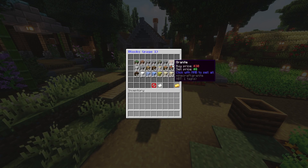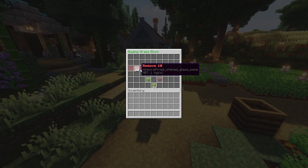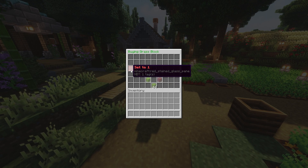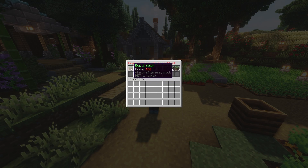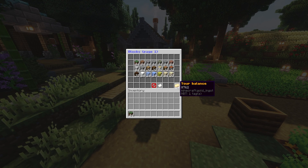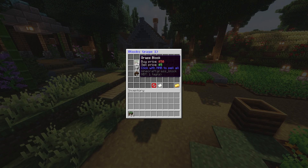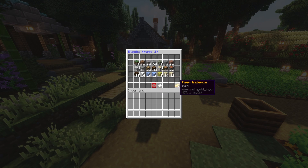Going back into blocks, I can buy grass for 50 by left-clicking. Here I'm buying a stack of grass for 50. I can confirm, cancel, remove 10, remove 1, or buy more — so I could buy nine stacks or one stack. I bought a stack and my currency was reduced to 762, which is correct. I can also sell, and as you can see the sell price is lower than the buying price, which is recommended so players can't exploit your shop.